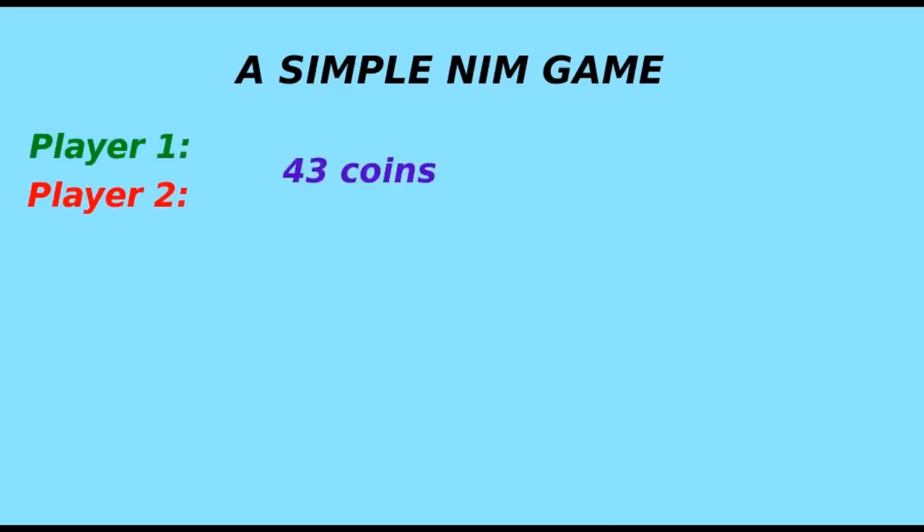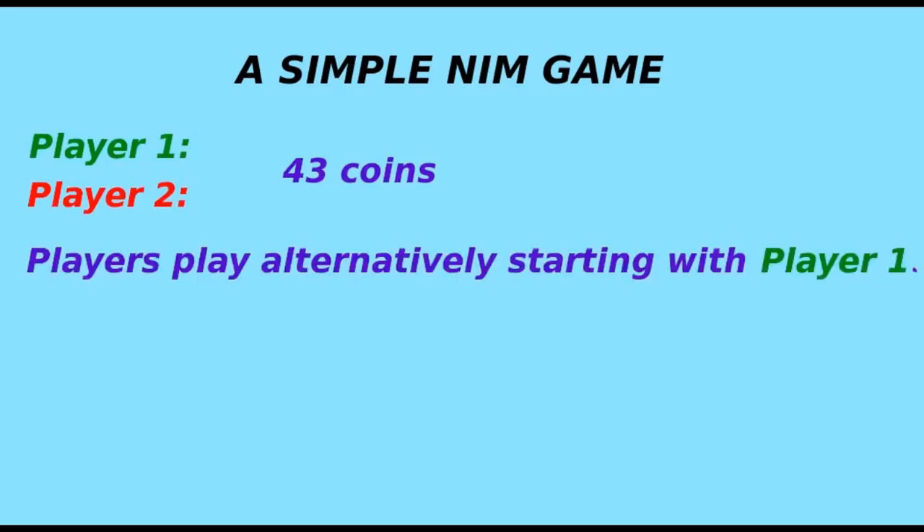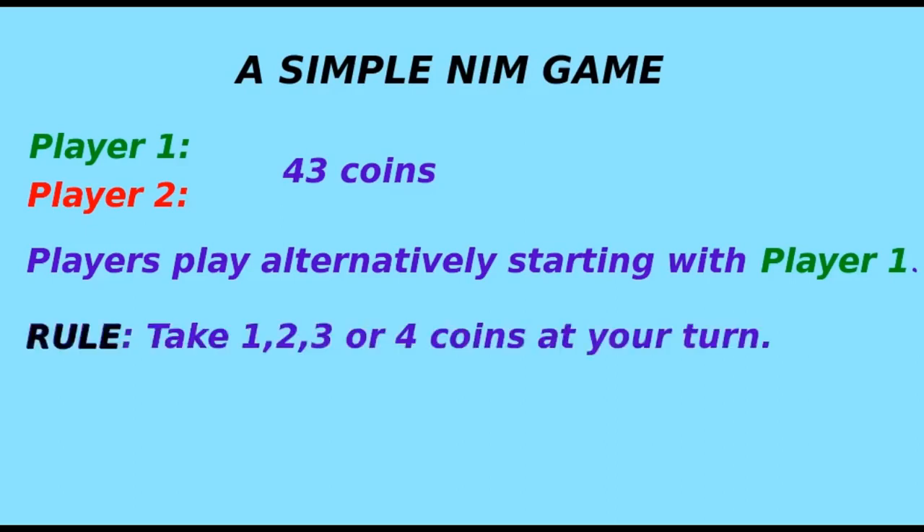We are going to play a game called the Nim game. There are several variations and we are going to see a simple version. For this game we need two players — player one and player two. In front of them we have 43 coins. The game starts with player one and the players play alternatively. At each turn, each player can take any number of coins less than five — that is, one, two, three, or four coins — but they have to take at least one coin.